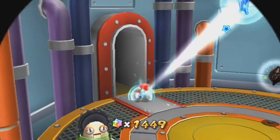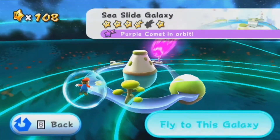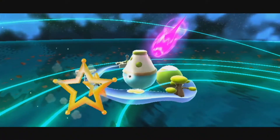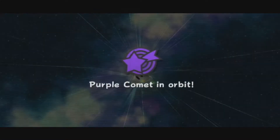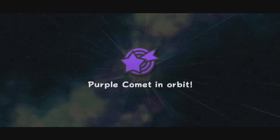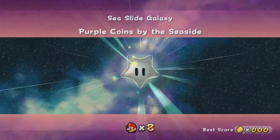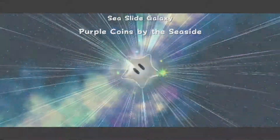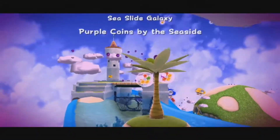Let's see what the deal is with Sea Slide. I think this is another one where there either aren't any purple comets in the water, or there's like only two or five or something like that. Hopefully so, because I don't really like finding purple coins in the water. I've never really been a fan of underwater levels in platformer games anyway.